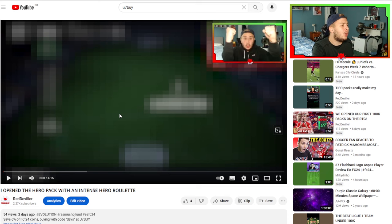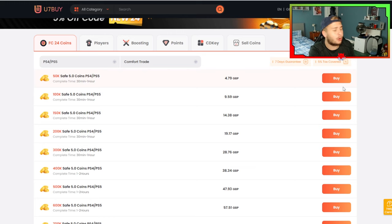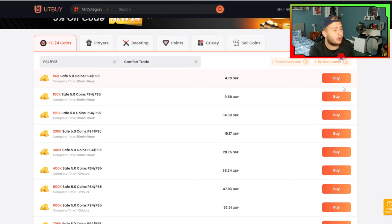The first thing you're going to want to do is go to the website. You can either type in U7Buy or go onto either this video or another video in my link in the description and click on the link. This is going to take you straight to the FC 24 coins page. There's so much you can choose from — you can get like a million coins if you really wanted to, but I'm just going to go for 100,000 coins for now because that's all I need.